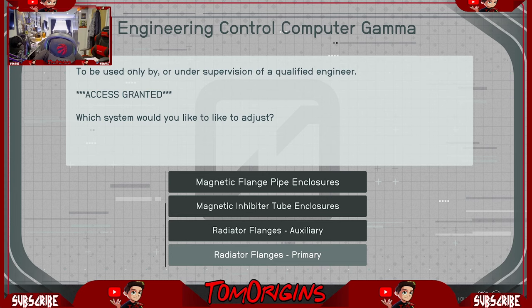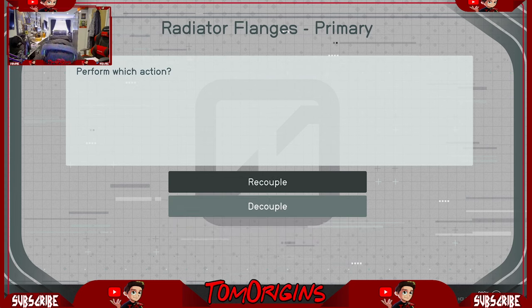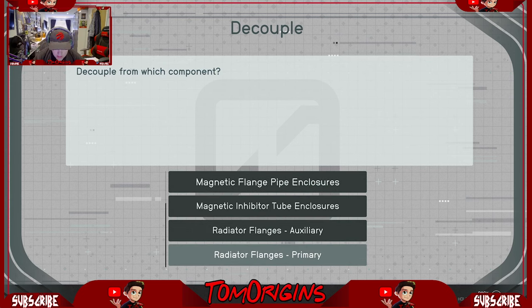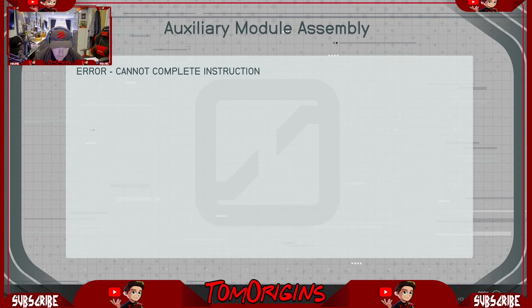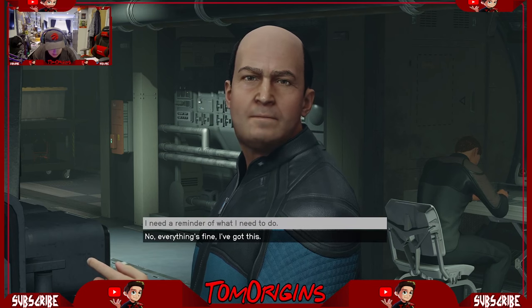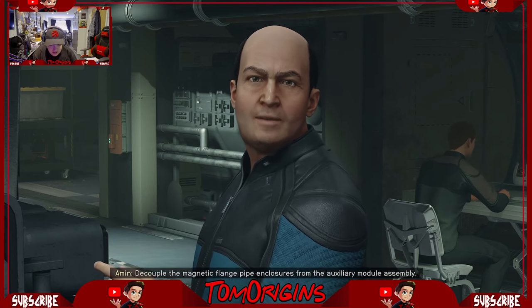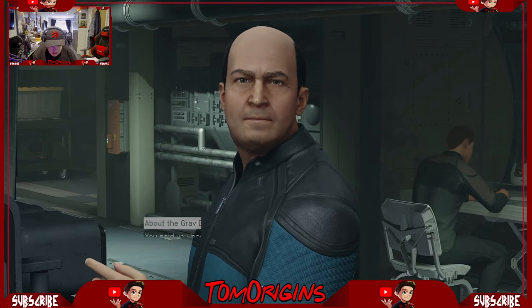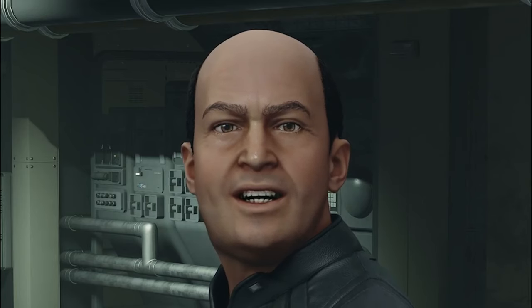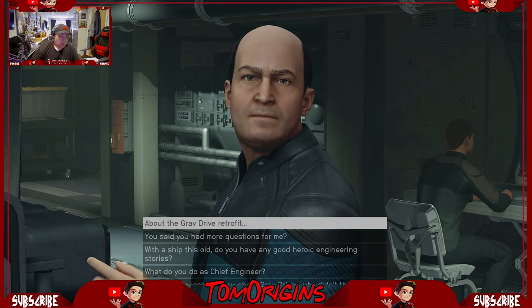Primary — I'm going to say primary. Click on primary. Flange pipe enclosure. From auxiliary assembly. Decouple auxiliary assembly. Error. We're just going to do them all. Error. Error. Error. Nope. I don't know what he wants. What are you asking for? I hate you. Error. Something wrong? I'm losing the will to live. Decouple the magnetic flange pipe enclosures from the auxiliary module assembly. What the fuck does that mean?